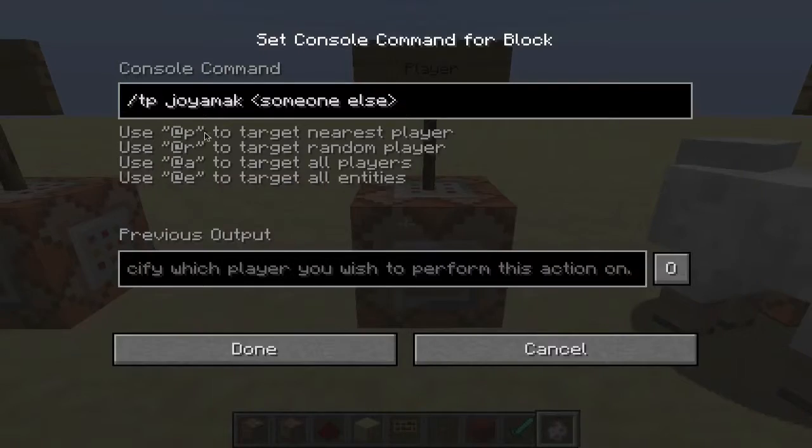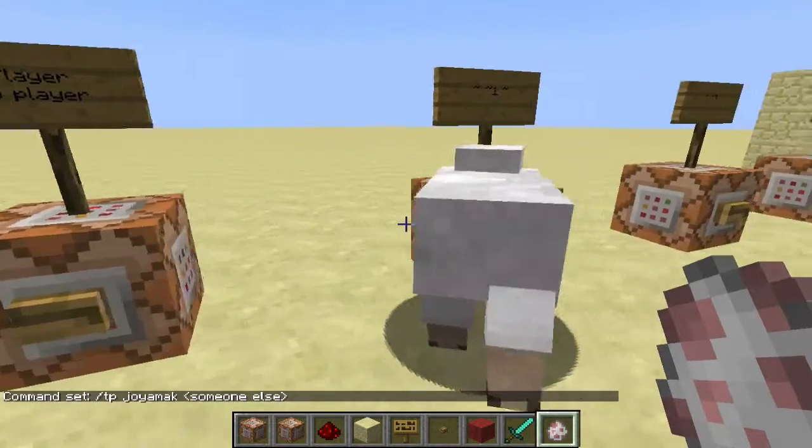Next, you can teleport a player to another player using this command. Same thing: slash tp, your name or the person's name you want to teleport, then the destination player. The first name that goes in is the person getting teleported, and the other name is the destination. Be careful not to switch them up — the first one gets teleported to the second one.